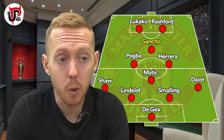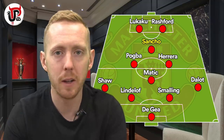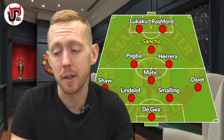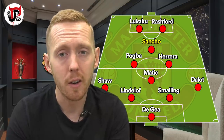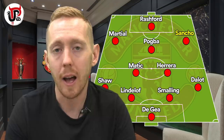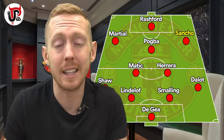Another formation United could use is a 4-1-2-1-2, which Solskjaer has used quite a lot — playing with two strikers, sitting a bit deeper and hitting hard on the counter-attack. In this formation, you'd probably drop Sancho in as a number 10, and I wouldn't really want to do that. It forces him to play more central when he's definitely going to be a right winger for United. It also forces Pogba to play a little bit deeper. In this formation, it would be better if Sancho came on for the last 30 minutes and played up front rather than in the number 10 role. Looking at all three formations, it's definitely the 4-2-3-1 where you get the most out of him.